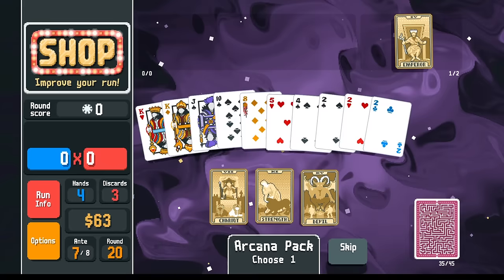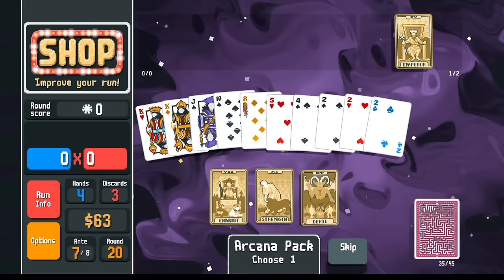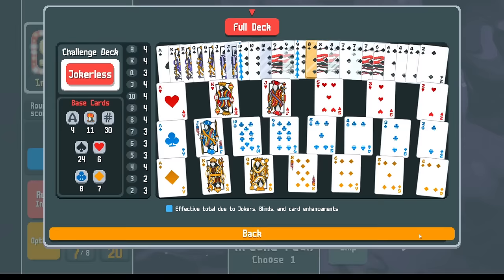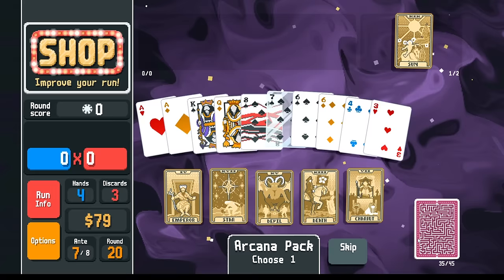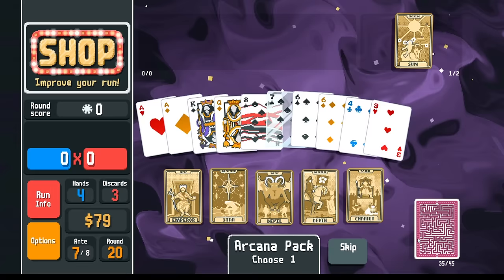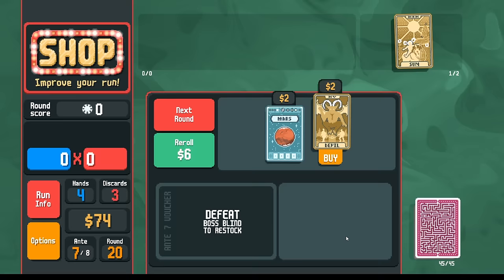Steel card is great — what do I want to be a steel card? I think we go another steel ten, or maybe a steel jack since we already have a steel ten. We can use this Emperor for money. Chariot, gembo arcana — what do we want to do here? Do we want another steel card, or do we want to copy our glass seven? Let's make another glass seven.